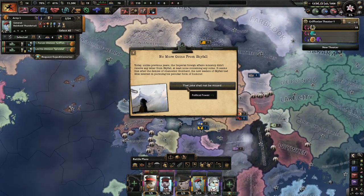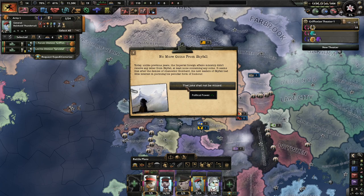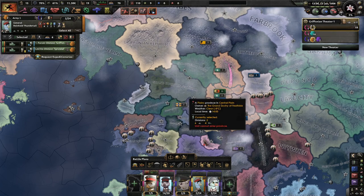No more coins from Skyfall. Today, unlike previous years, the Imperial Foreign Affairs Ministry didn't receive any letters from Skyfall containing any coins. It seems that after the demise of Chancellor Gishard, the new leaders of Skyfall had little interest in pursuing this peculiar form of humor. That joke shall not be missed.